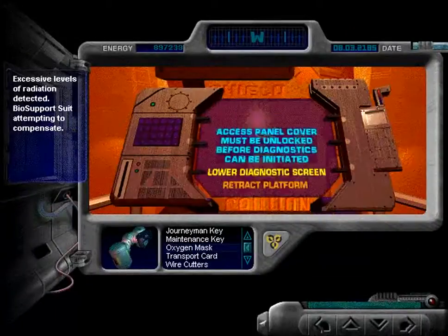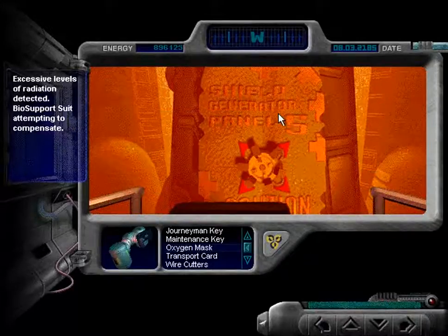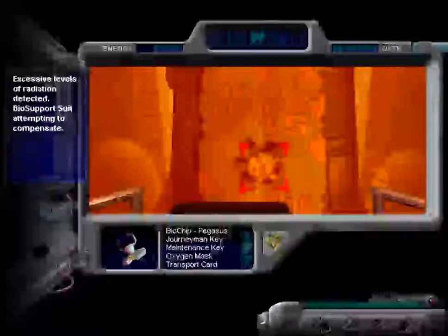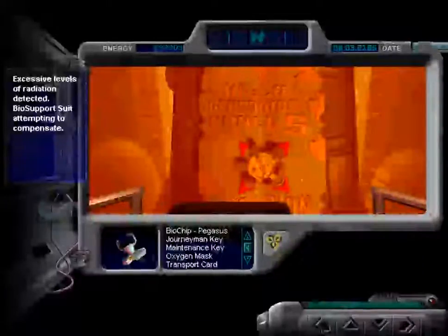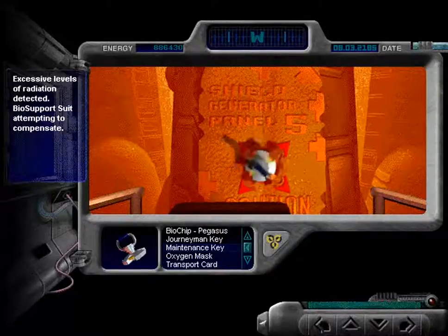The second puzzle in Pegasus Prime was getting past this panel. In Prime, you get a crowbar in this time period, but it's not enough to open the panel — you have to go to another period to find liquid nitrogen, fill a canister, freeze the panel, smash it with the crowbar. Very long process. Here, we can just use the maintenance key. Something seems amiss — let's check some diagnostics. Fully operational, output levels look good.